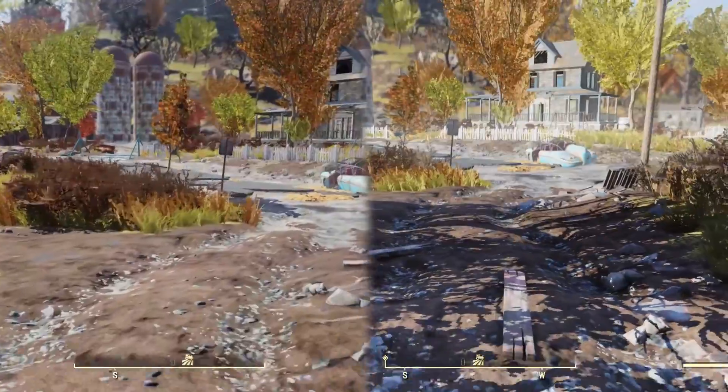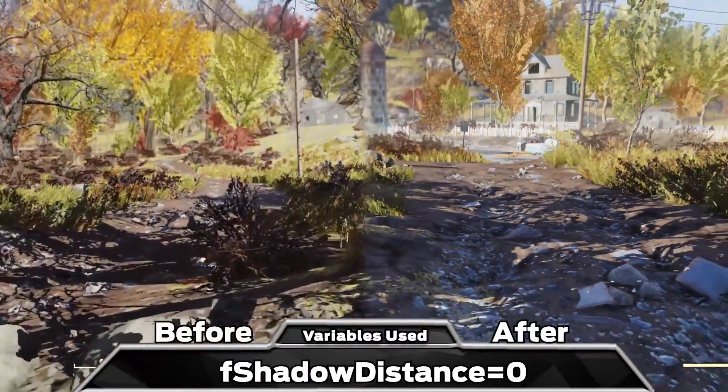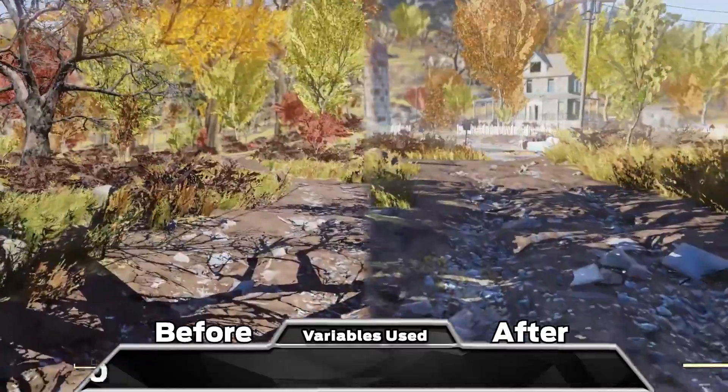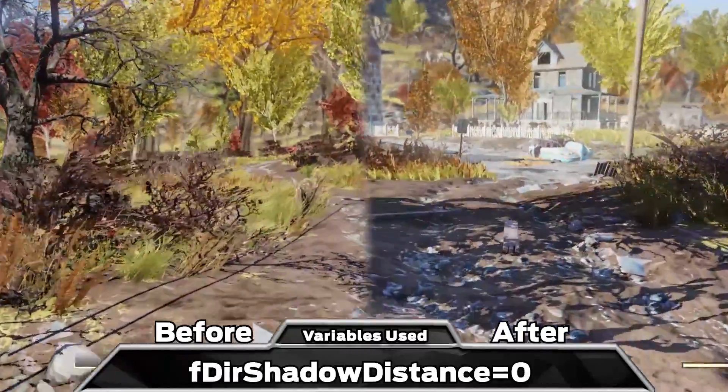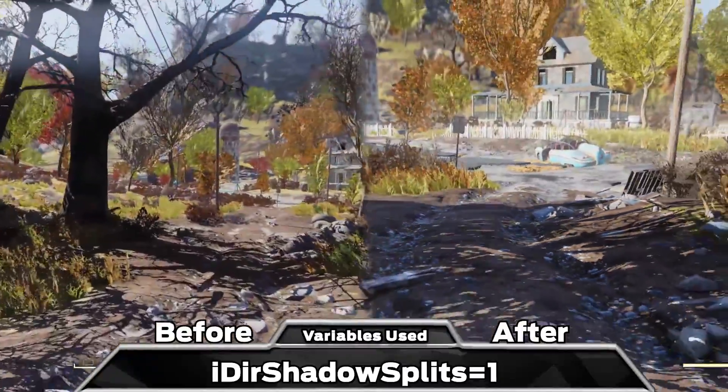Let's start with the shadows. So far I have not found a way to completely disable them. But if you set fShadowDistance and fDirShadowDistance equal to 0, and then set iDirShadowSplits to 1, you can reduce their draw distance to as minimum as possible.